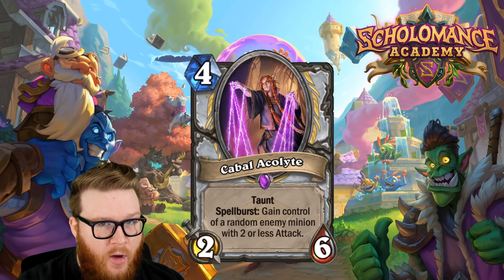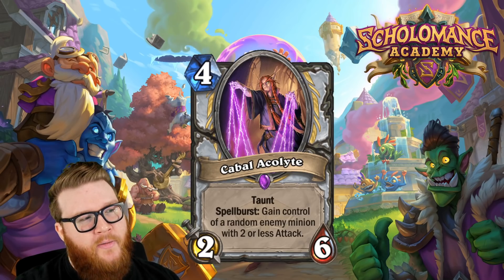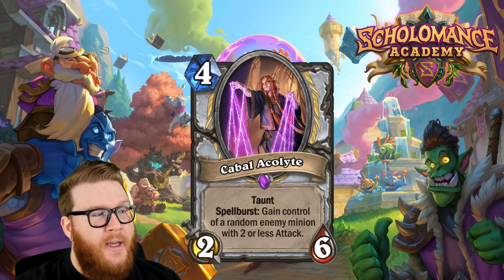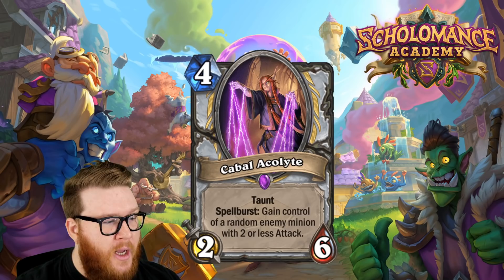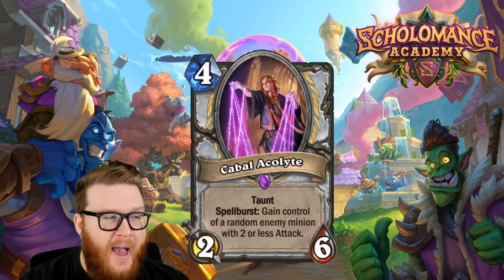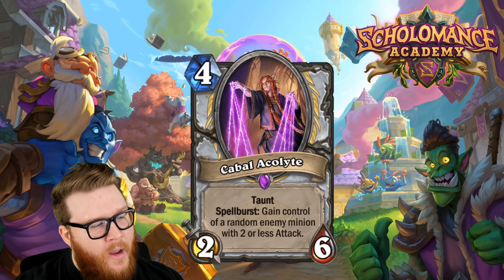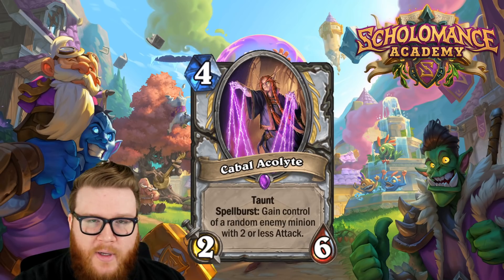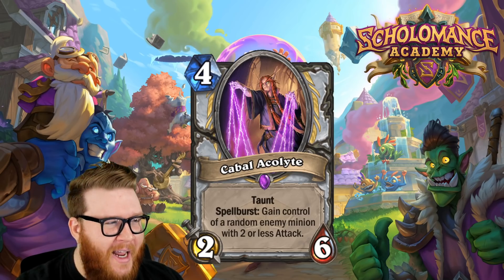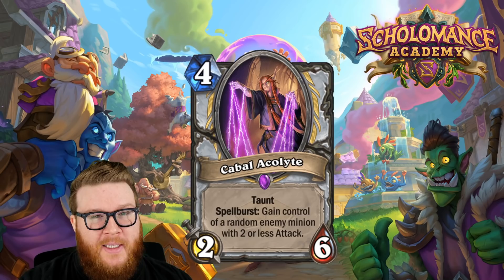Cabal Shadow Priest has been a fine card historically and still shows up today, which is a good sign. However, I think Cabal Acolyte is notably worse. It's a taunt and cheaper, but the Spell Burst aspect demanding a secondary card is the real limitation — this probably comes down around turn five or six and demands you have a spell ready. If you don't, your opponent is absolutely going to prioritize killing it, and it's not hard because it has taunt. Six health on turn four is a little awkward to deal with but certainly not impossible.